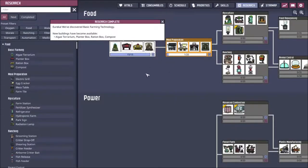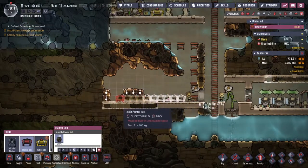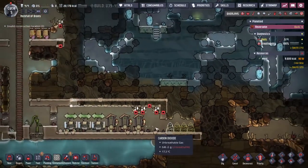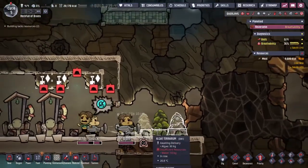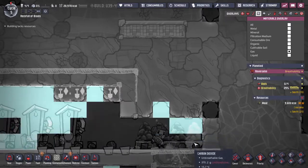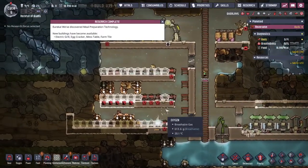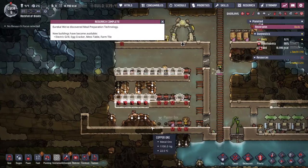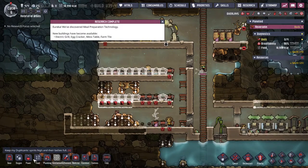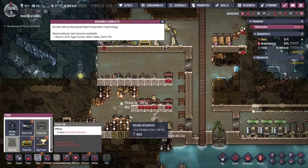I'm fairly sure the way to survive the encroaching carbon dioxide is with the algae economy — I'm willing to play ball there. Research has come in: the planter box and we're moving straight on to the grill and the farm tile. The farm tile is really what I'm after. Down here I'll slam a bunch of algae terrariums — that should hopefully keep our carbon dioxide woes at bay. We've got CO2 coming in on the bottom tile, producing oxygen from the algae and pushing it out to the base.